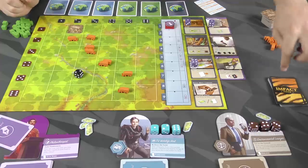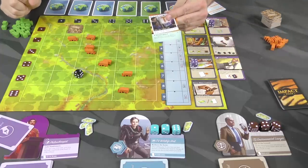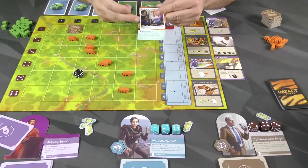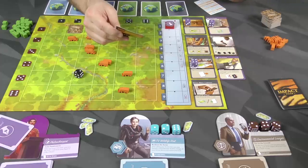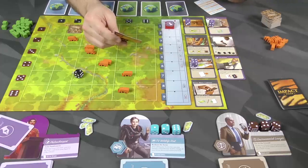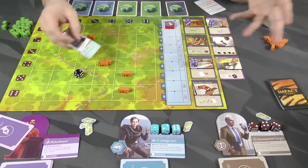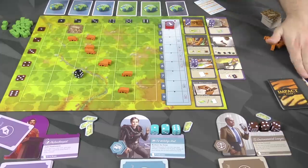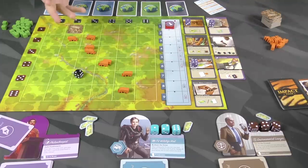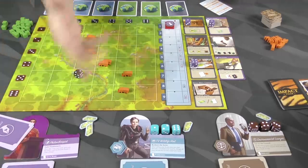Next up, we have the impact phase, in which you draw an impact card for the scenario and deal with whatever it is. Some of them are constant; some are instant abilities. This one is instant — it says any one player may pay three million to discard one active persistent impact. Nobody's got that, so that's done. Then we go to the final phase called the upkeep phase. Largely not a lot happens — you draw a card, and that's basically it.